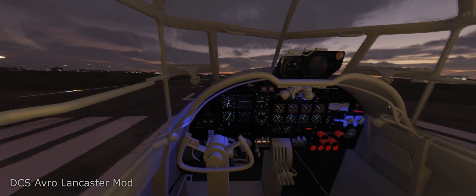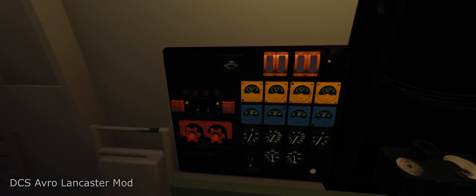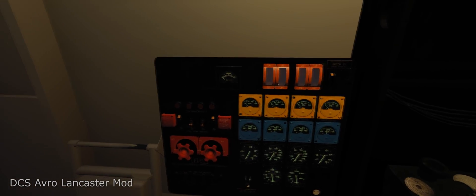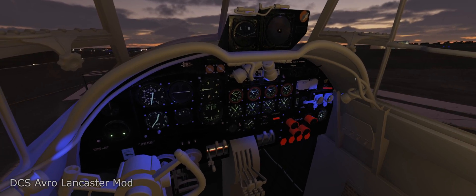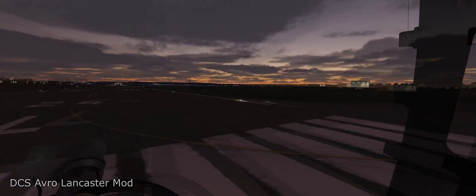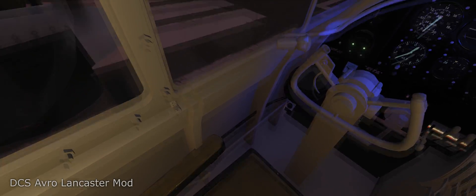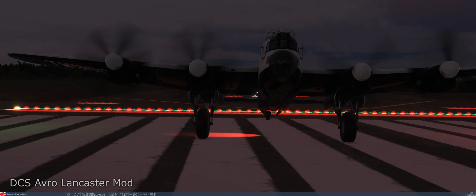Next, check engine temperature — all four engines are up to a good temperature. Let's put the radiators back to automatic. Last thing to check: let's jump into the bombardier's position. Is the bomb bay door open? Yes it is — that's not going to work. There's a lever at the bottom for the bomb bay. You can see the bomb bay closing.